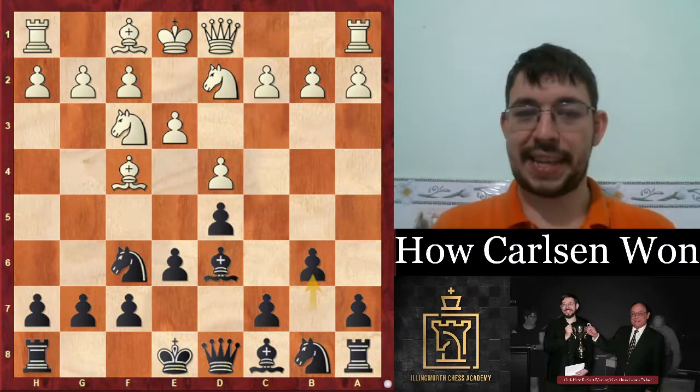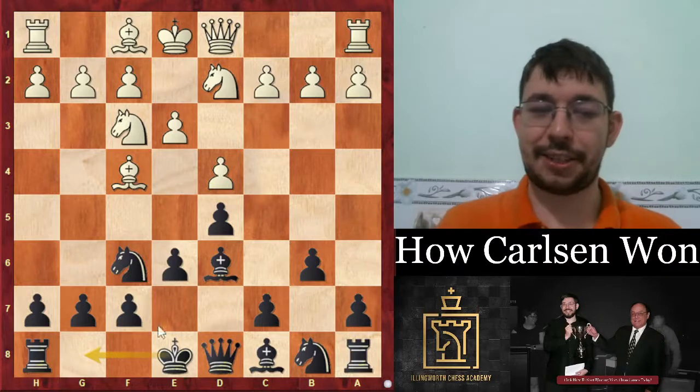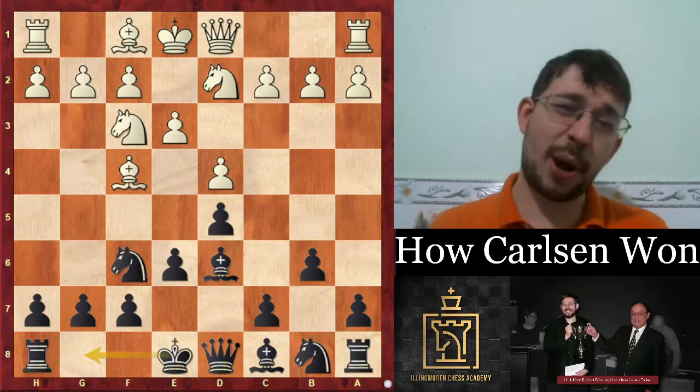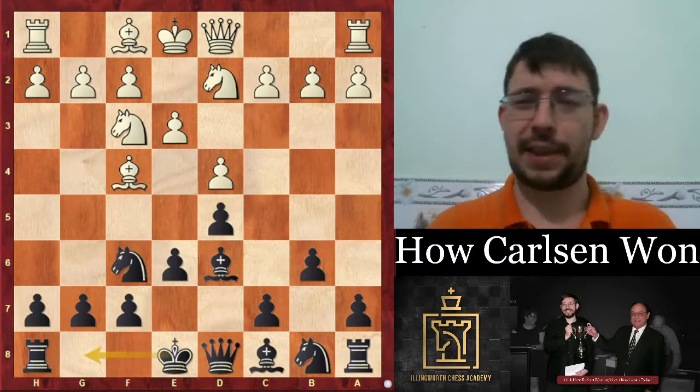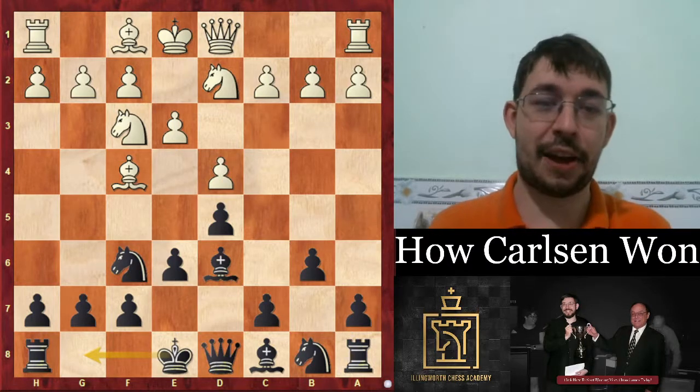So Carlsen plays the move b6. It's more flexible to castle first, but he's saying: I'm going to play b6 anyway, I'm not going to keep it a secret, because I'm just that confident — I can show my ideas and you still can't do anything about them.